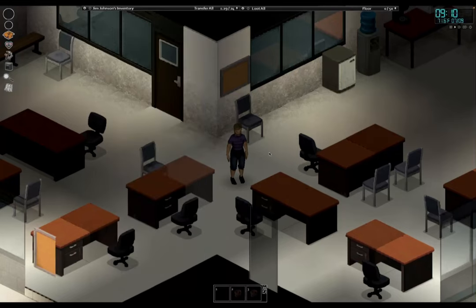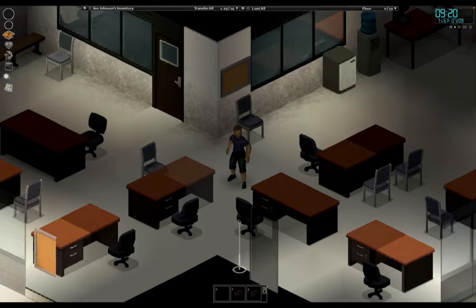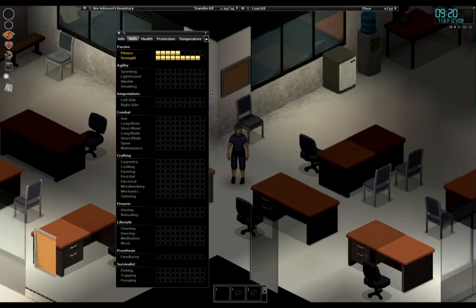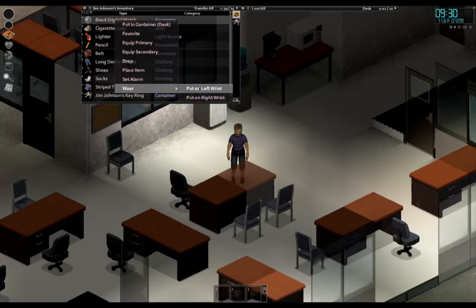Now that the zombie apocalypse has kicked off, he's suddenly decided that he wants to turn his life around and has a plan. Jim has three things he wants to accomplish: 1. Find a job, 2. Start a family, and 3. Max out at least one skill. He currently has absolutely no skills in anything, so this is going to be a real mission. I'll show you the mods and how it works as we progress — for now let's just try and get a few of the basics.